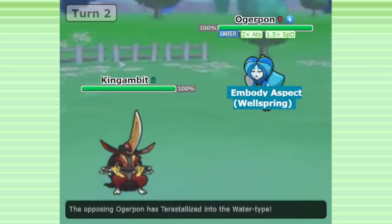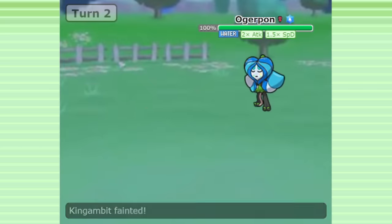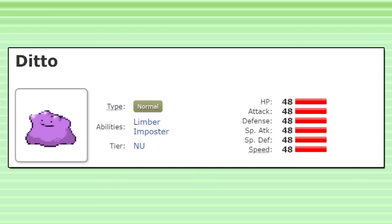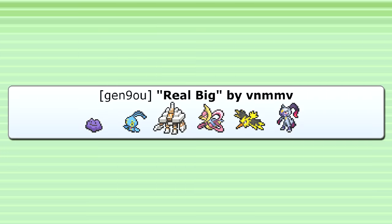Ditto is also unable to transform into Ogerpon-Wellspring after it Terastalizes, since Ogerpon changes into a special form when it Teras and Ditto's Impostor won't work. Despite these drawbacks, I think Ditto will still be able to get a lot done. Let's try this team out and see if Ditto really is an effective response to the current metagame.